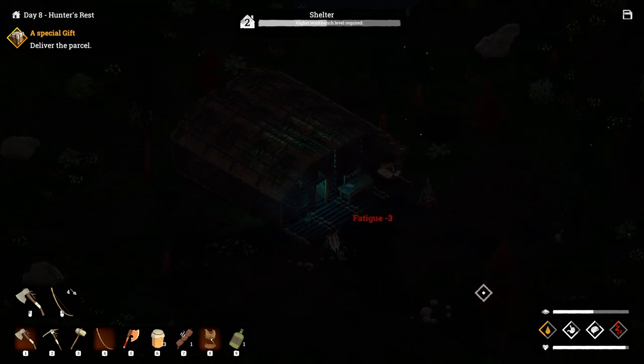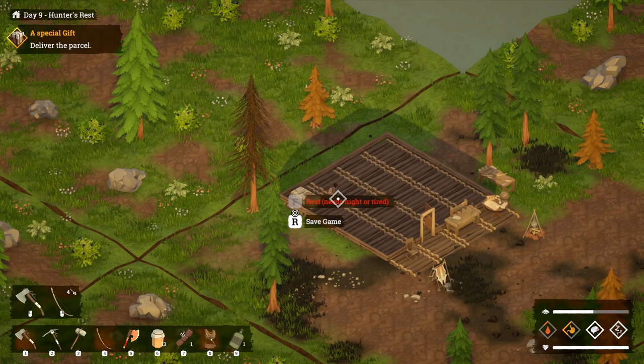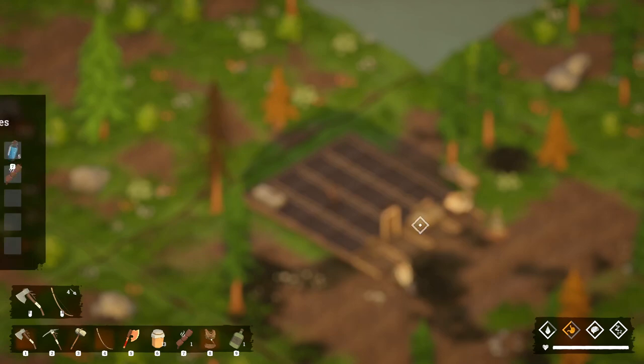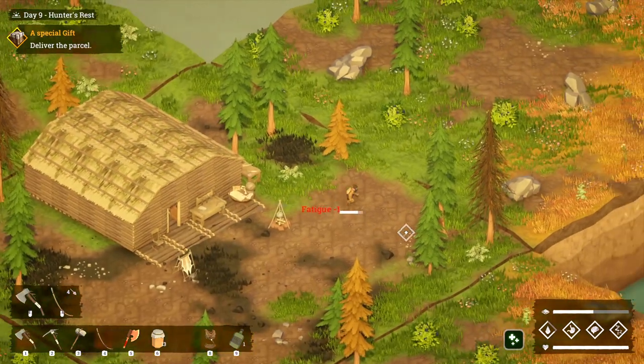Right now we can't do anything else — we're quite fatigued, so we're going to go to sleep. It is daytime because we need the trading post to be open, and it is only open during the day. So let's just drink some water and eat some food as well.